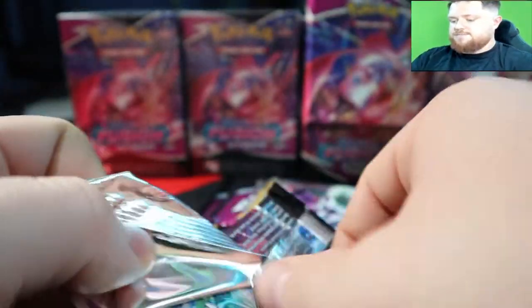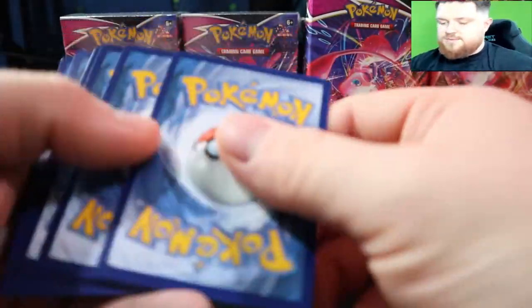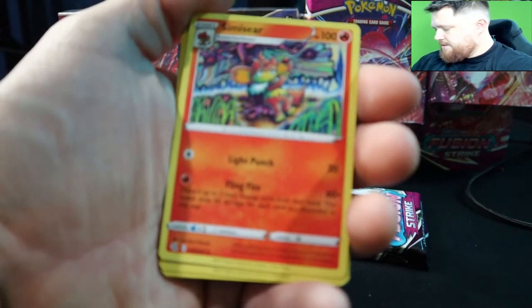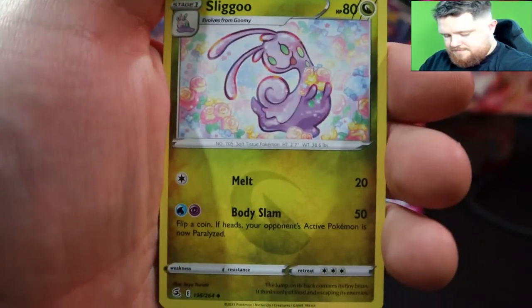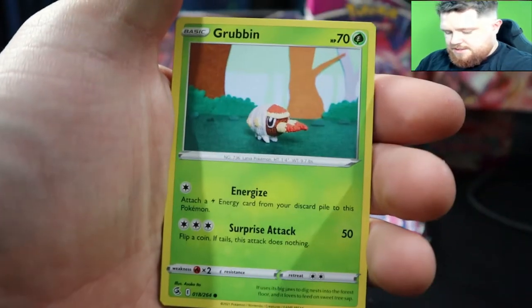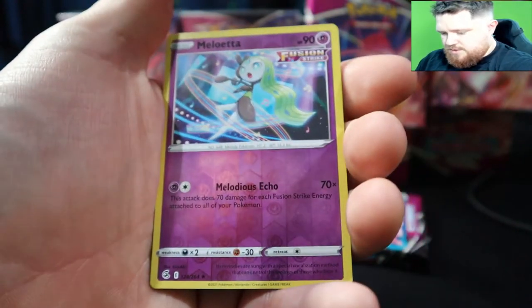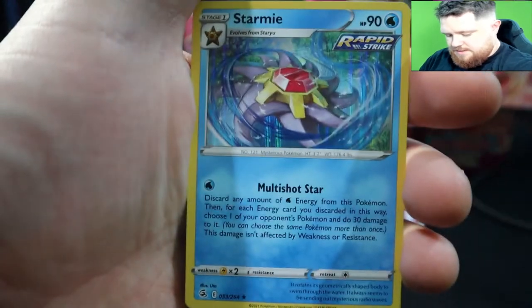Oh, it's a Mew! New packs. I'm not sure if you'll be seeing this before the next video — I have another video coming out where I open up all the Shining Fates tins. We got Basculin, Grubbin, Mankey, Grookey, Pineco, reverse rare Meliotta, and a Starmie — don't think we have that one, so that is a great pull for the binder!